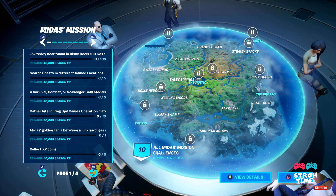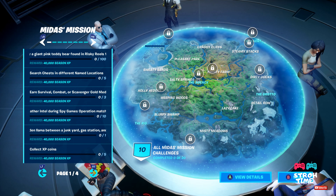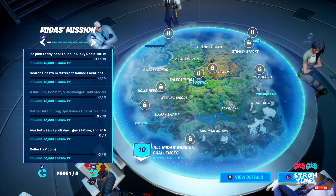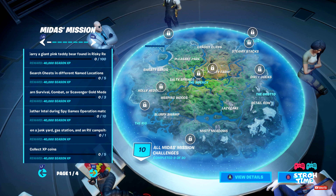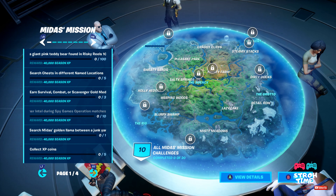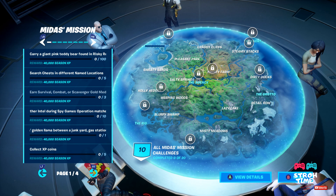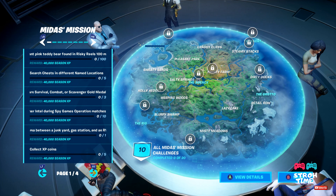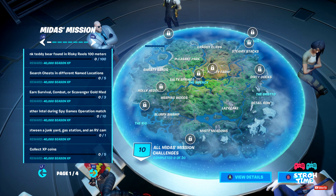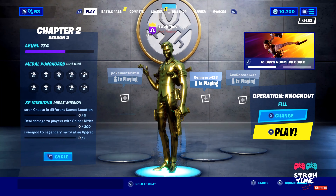We're gonna do a very short quick video today. I like to do the ones where you need to locate stuff, because that seems to be the hardest thing for most people — especially if they're new to the game and don't know where things are. Today we're going to do the challenge where you have to locate the golden llama between a junkyard, a gas station, and an RV camp.